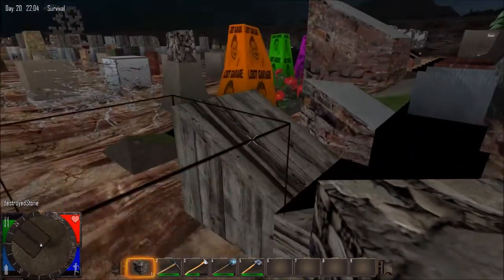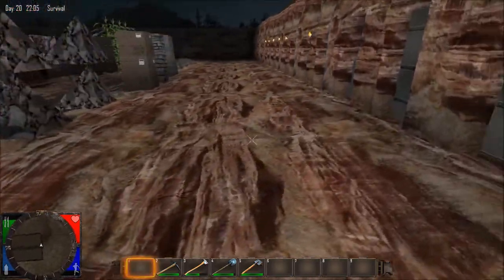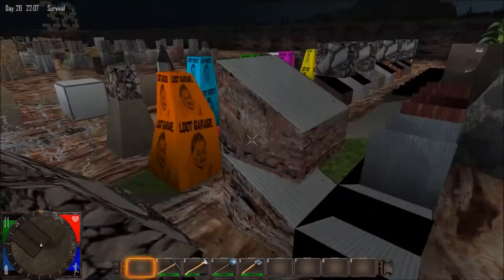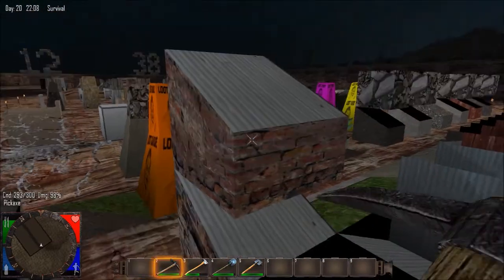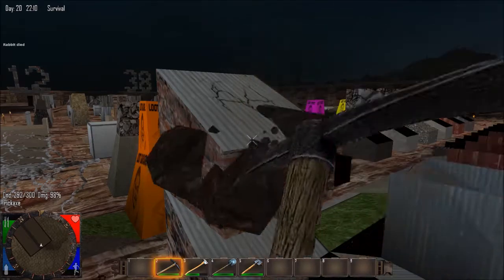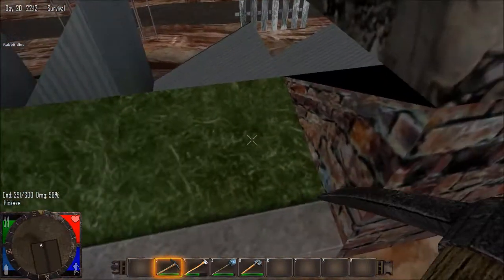I started scrunching it all together or else I thought I was going to lose space. Turns out I had this much space I could have expanded into — that's why it's scrunched together. Brick Metal. And now no more Wedge 60s for now.